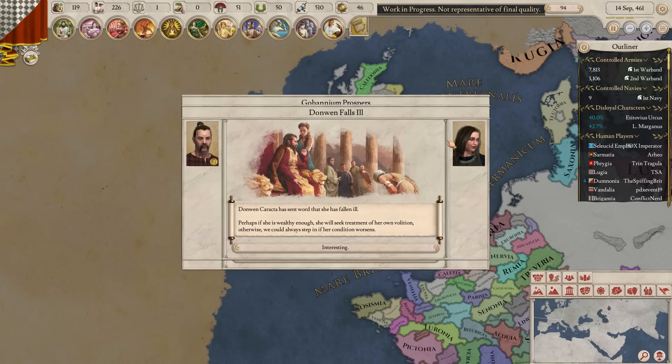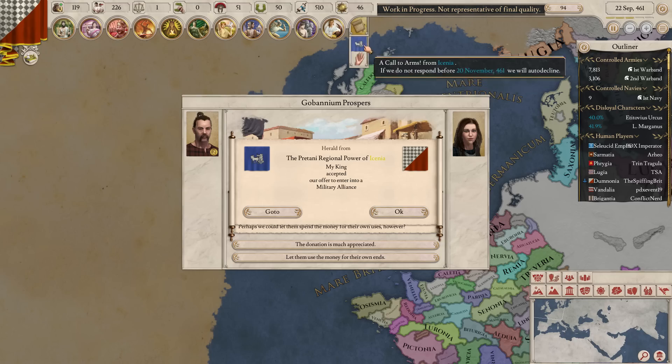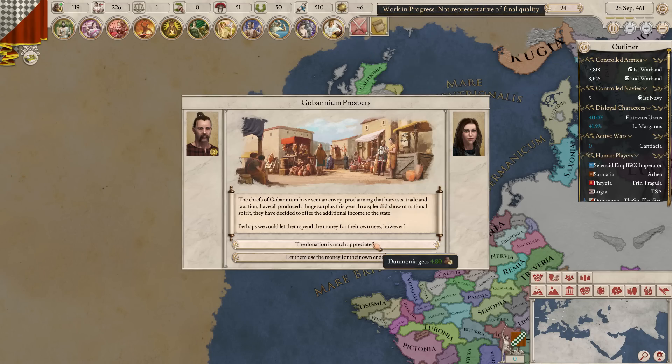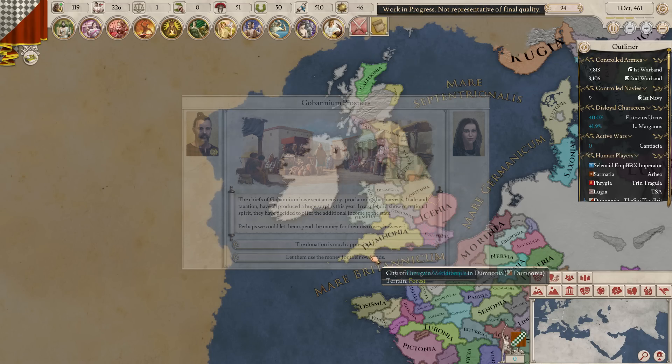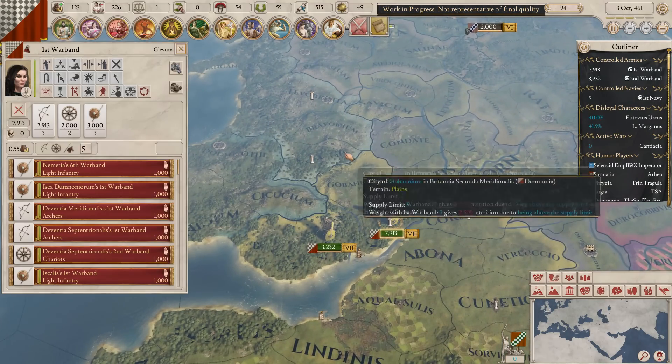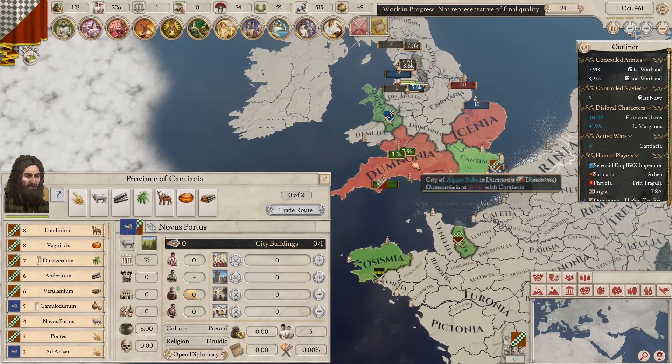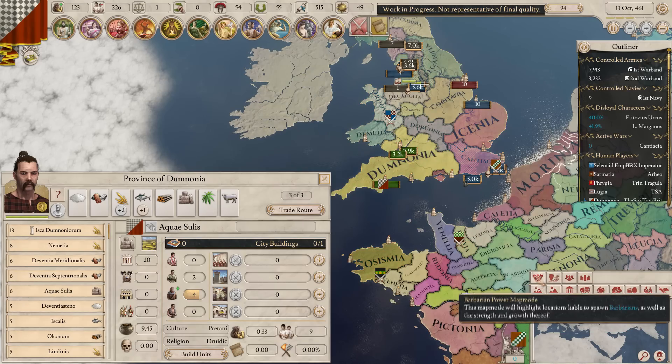This is not really going to be the end result of the game — don't worry. You're not going to have Phrygia from Africa suddenly flipping your provinces and taking control. It won't happen. And if this happens in the real game, Johan will have gone absolutely mad. So we should be good.